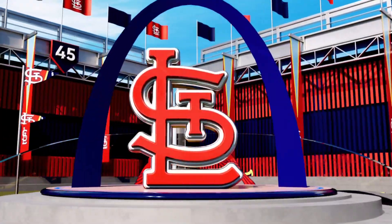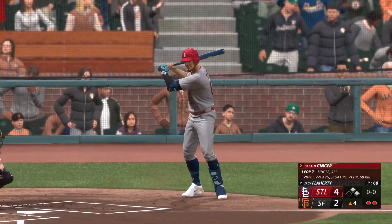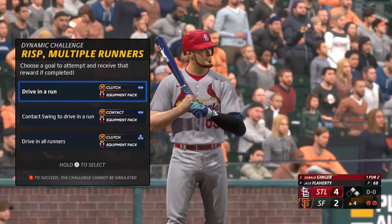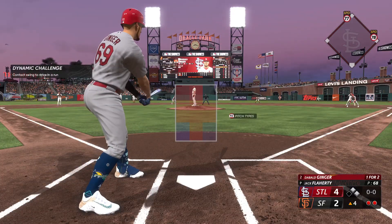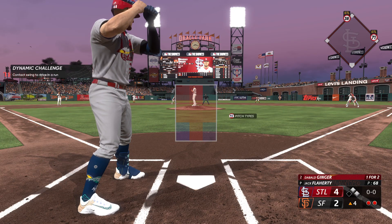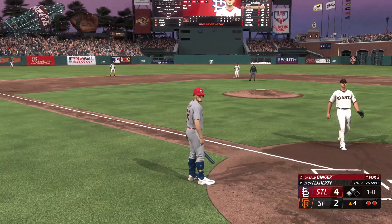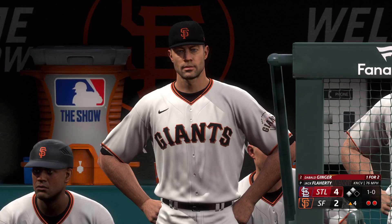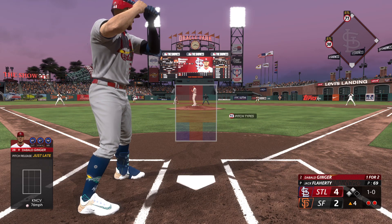Top of the fourth, runners on first and second, two away - standing in for the third time today, one for two after that RBI single. We get a dynamic challenge against Flaherty. Let's try the contact swing to drive in a run. First pitch from Flaherty is a knuckle curve way in the dirt, away from the catcher - a wild pitch that allows both runners to advance to second and third with two away. One and oh the count.